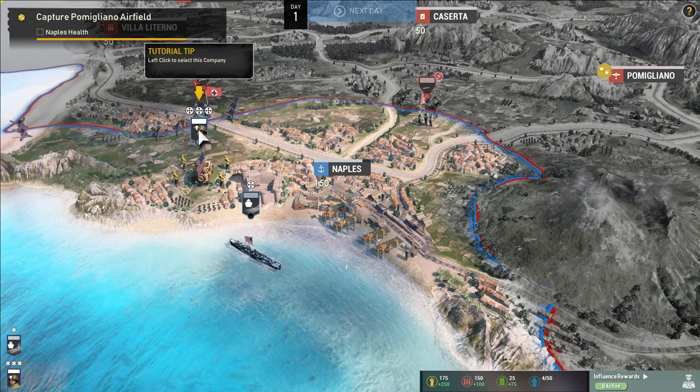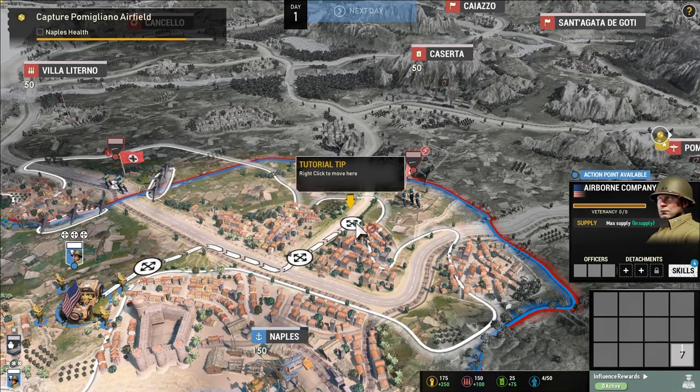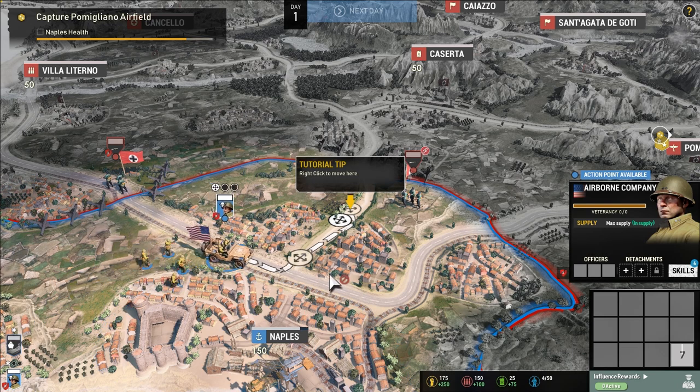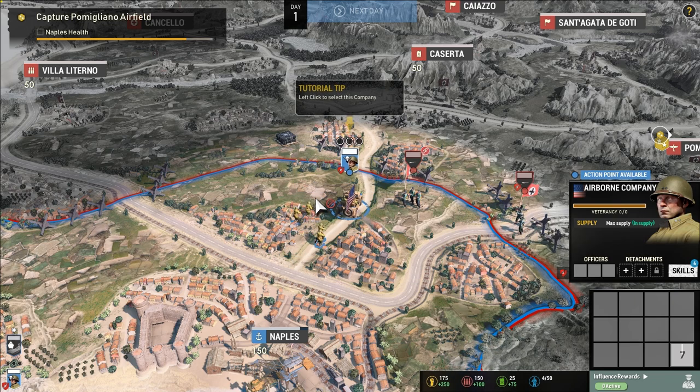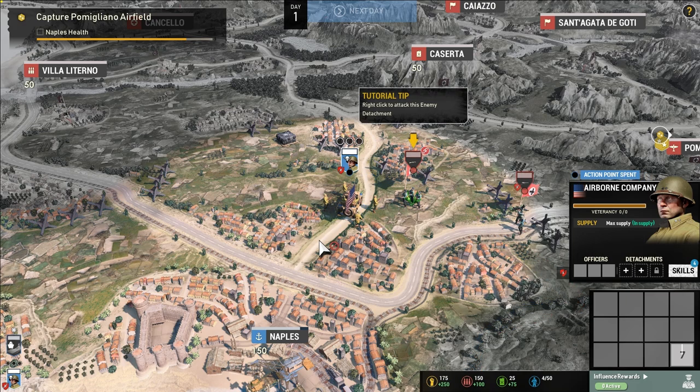Let's left-click a company. We can move down all of these roads into towns, and there's a railroad track which probably counts as a supply line. We can right-click to attack an enemy detachment — and that actually damages them even without going into a full skirmish. Interesting!